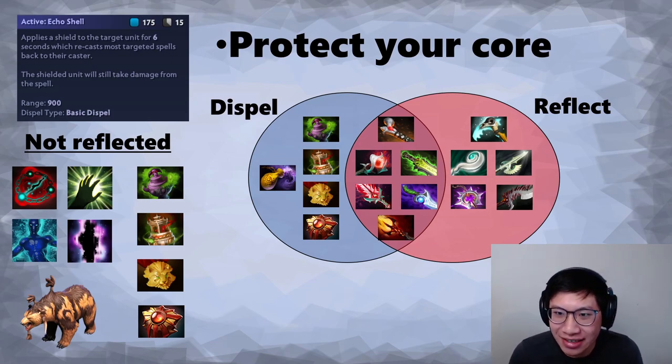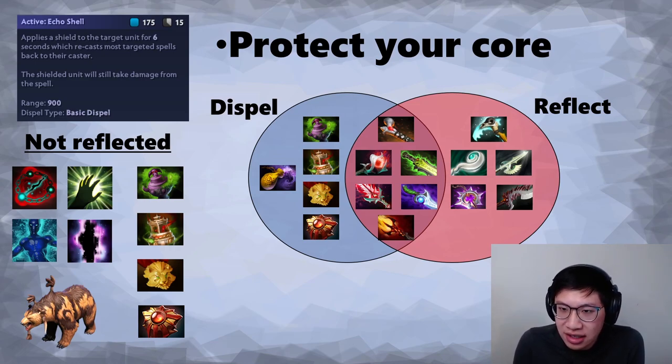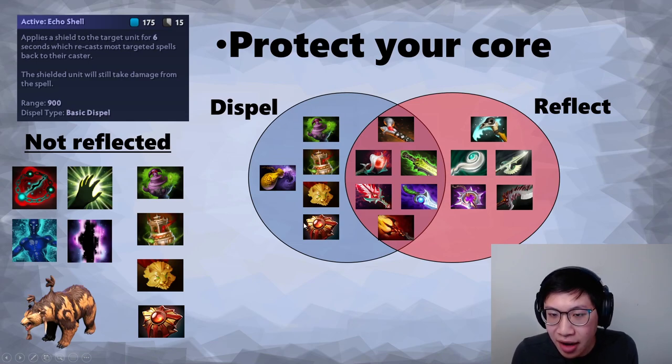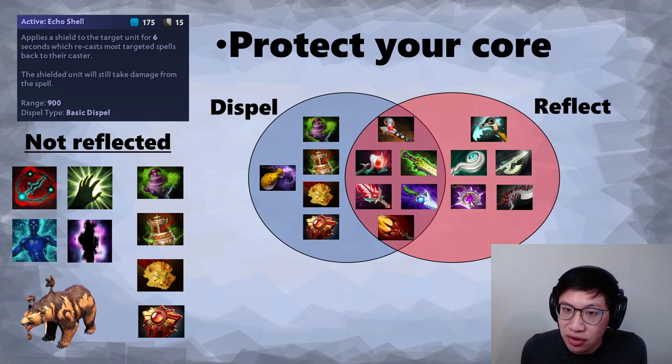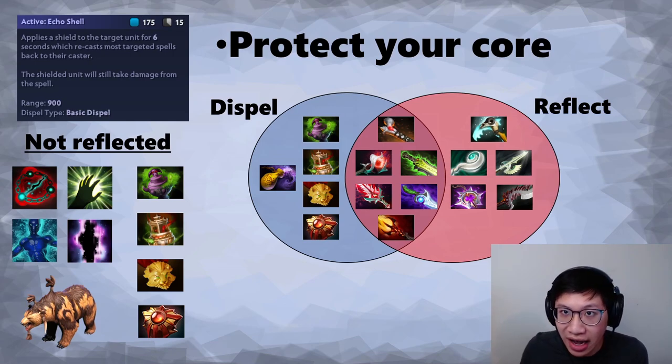Looking at this Venn diagram, some things can be dispelled, some reflected, some both. We talked about preemptive versus reactive reflecting and reactive dispels. Items like Urn and Vessel cannot be reflected. So if your hero has some kind of invis mechanic and you don't want them to get dusted, or if your Huskar gets affected by Spirit Vessel, you may want to save your Lotus Orb — wait until they get hit by Spirit Vessel, then dispel it. Don't cast it preemptively and then have no way to dispel the Vessel afterward.